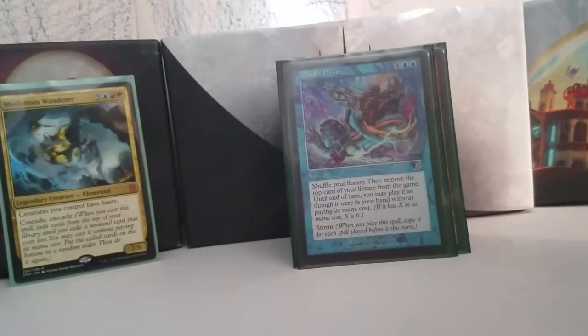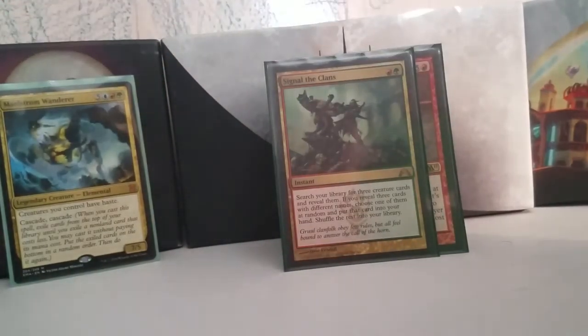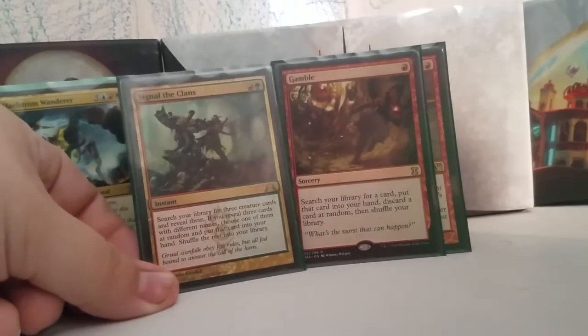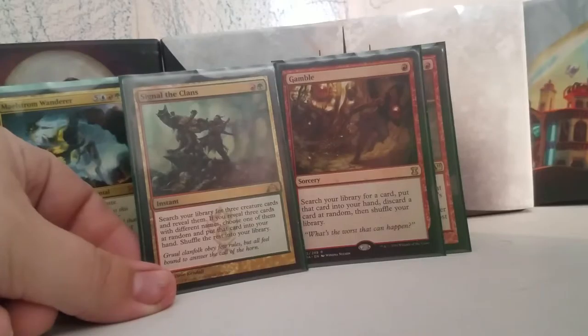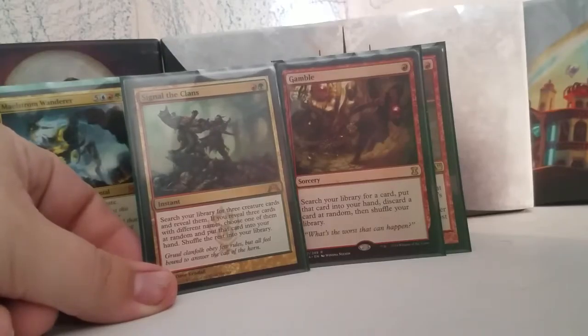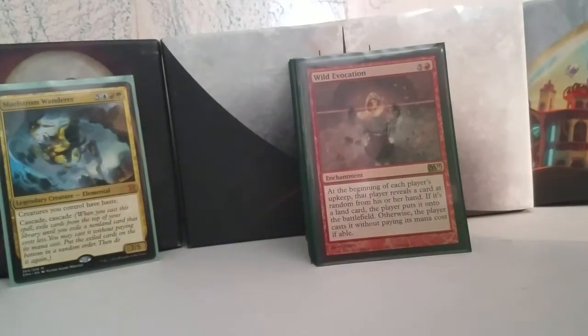Mind's Desire is Unexpected Results with Storm, so that's all kinds of fun. We have two tutors: Signal the Clans and Gamble — they both do similar things. For Gamble, for one red at sorcery speed, you search your library for a card, put it in your hand, discard a card at random, and shuffle your deck. Signal the Clans has you search your library for three creature cards, reveal them — if they have different names, you choose one randomly and put it into your hand, and the rest gets shuffled in. Keeping with the theme of not really having control over this deck, but it creates a nice sense of suspense.